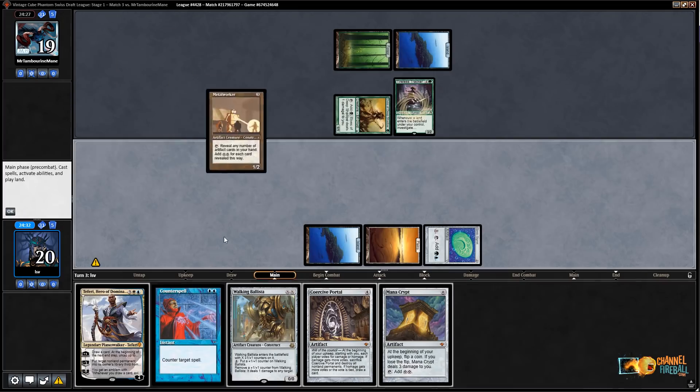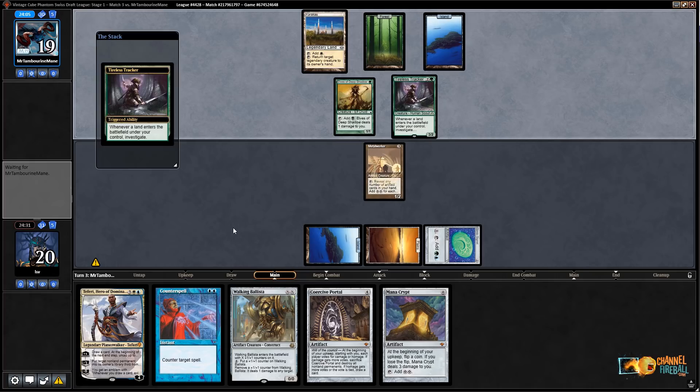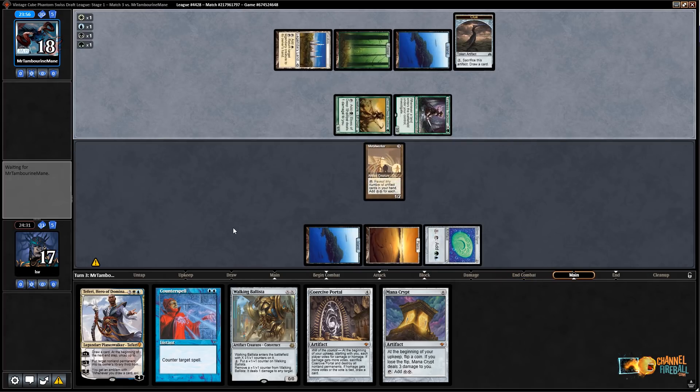My other option is to go Ballista and ping their elf, but the problem with that is if I don't hit a land next turn I don't have any other plays, and with Metalworker in hand I want to play Metalworker and then play a gigantic Ballista. Turn two — Tireless Tracker. Oh, there's the Mana Crypt. I think I'm just going to play Metalworker and pass, hoping my opponent doesn't kill Metalworker, because next turn I have such a good turn. I'll give them one Tireless Tracker turn — next turn I'll have three, nine, eleven mana and can do something like play a 3/3 Ballista plus Coercive Portal or Teferi plus Ballista.